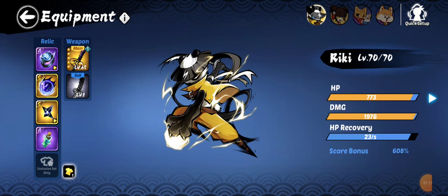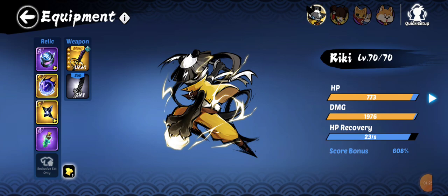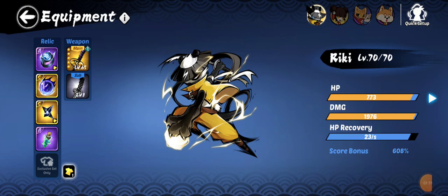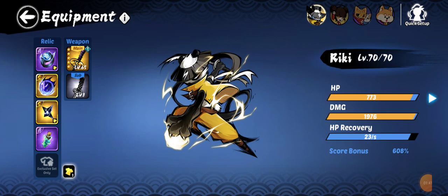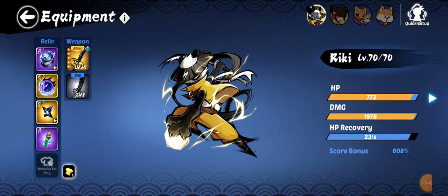A few things most players should check before attempting an S rank bounty. First, you should have about 2000 attack - if you're a little over or under it's not too big a deal. Right now my Ricky is sitting at 1976. The higher your attack, the better chance you'll have dealing damage to the boss.